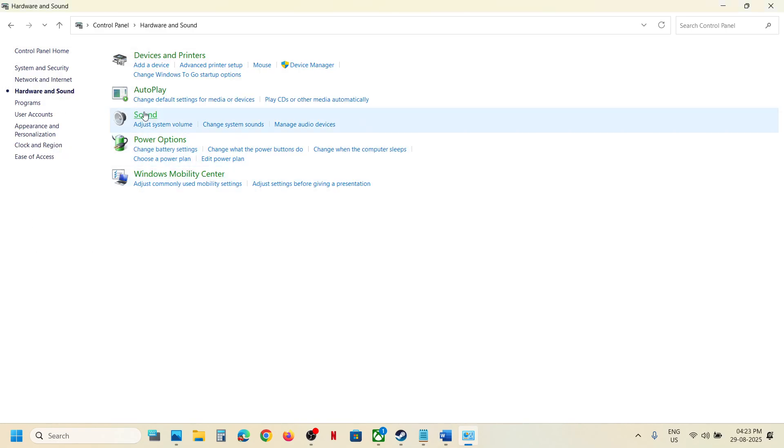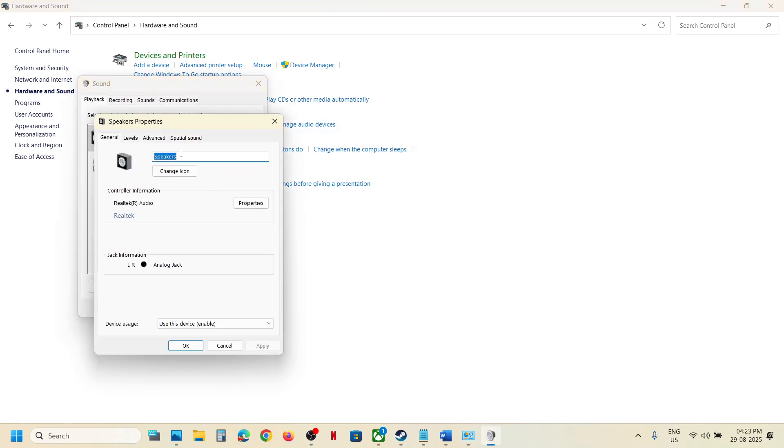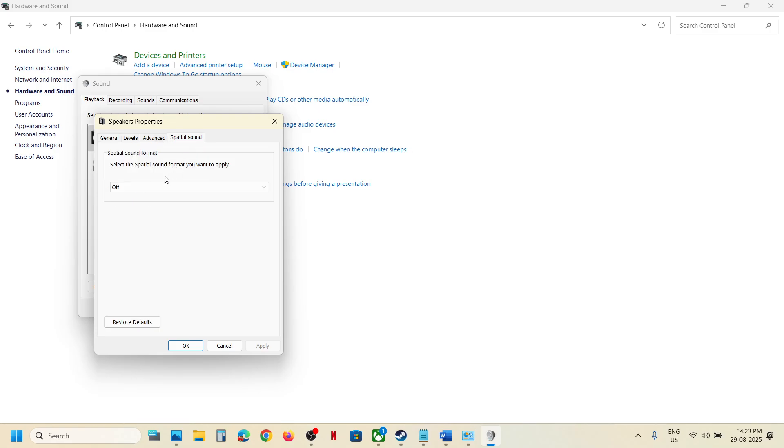Go to Sound, click on your speaker, right-click, go to Properties, and then go to the Spatial Sound tab. If it is set to Windows Sonic, set it to Off and hit Apply, then click OK. If it is already off, try enabling Windows Sonic for Headphones, hit Apply, click OK, and check which one works for you.